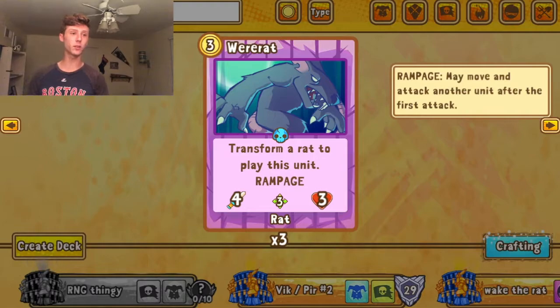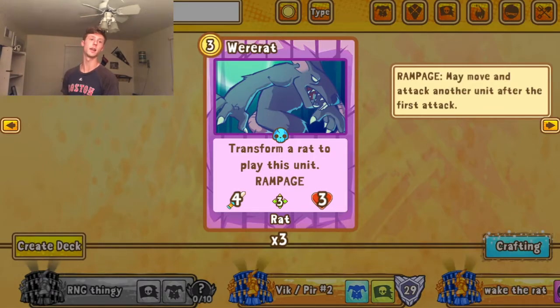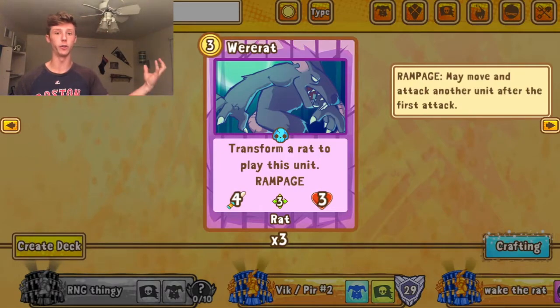Where Rat is very good if you get it on the field, but half the time you don't draw Rat King when you're playing a rat deck. It also has pretty low health for a rampage unit, so you need to find a way to keep its health stable or you'll lose it. That's hard to do when you're also trying to draw Rat King in the same game.